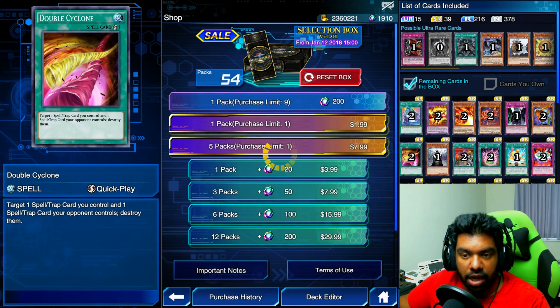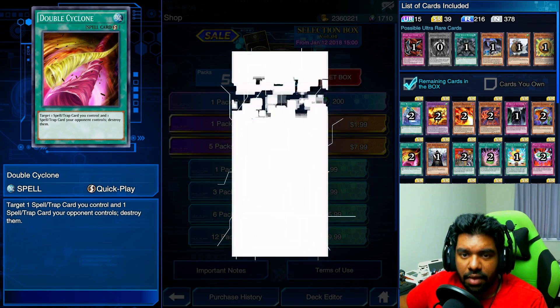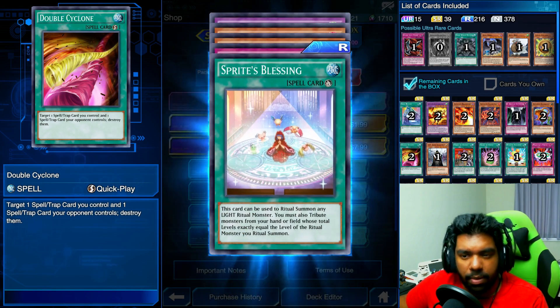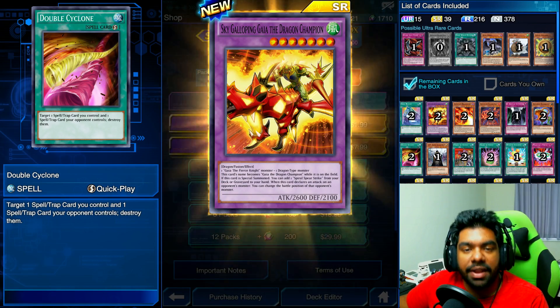Grand Master Sasuke — he's a good card but I already have three of him. If I don't pull one of the ultra rares that I want I'm going to hate this box forever. I'll consider the Selection Box garbage because of the limit on how many you can buy — they should let you buy at least a whole box. It's meant for new players and I'm not a new player, so I can't complain too much.